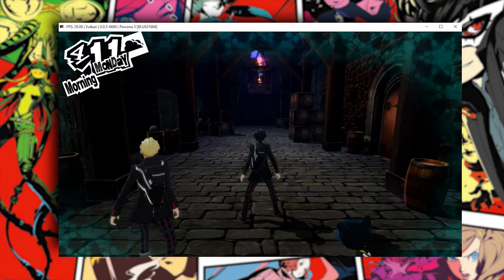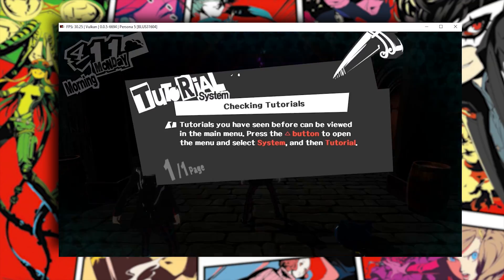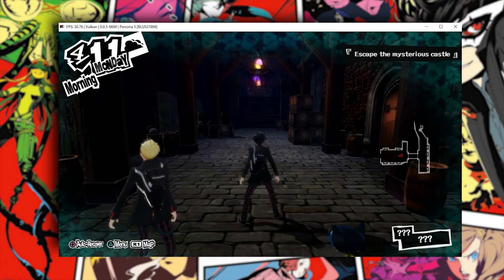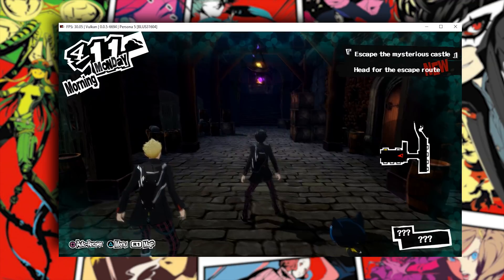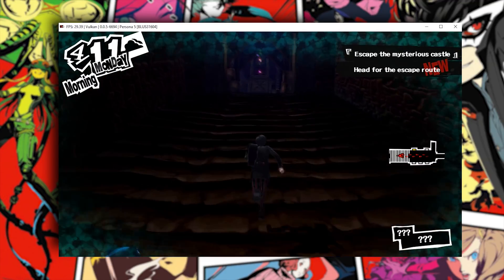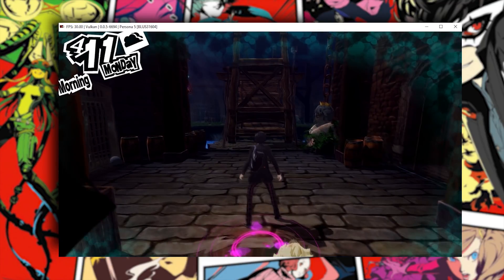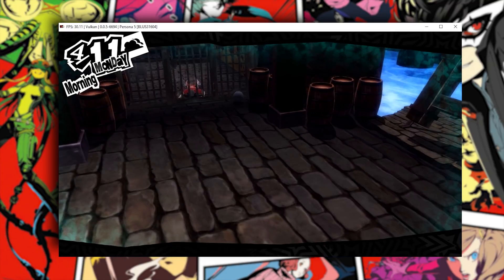Okay, so we're back in. There are some tutorials — press triangle, press square, would you like to perform auto-recover? Yeah, so that's probably our HP and SP, and maybe it's only HP that gets fully recovered. Let's just continue on and we're going to be progressing through this palace dungeon once again.